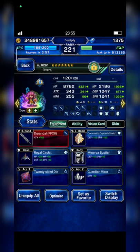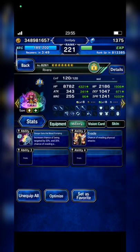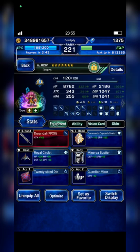Rivera has an 80% Auto Provoke build from Durandal, Commando Captain Shield, and Danger Gets the Blood Pumping. She also has 100% Physical Evasion Rate. I think that's all for the builds.